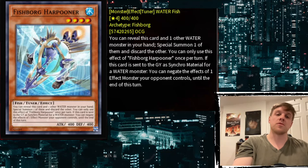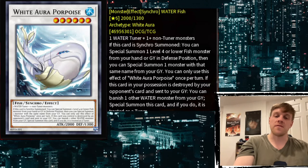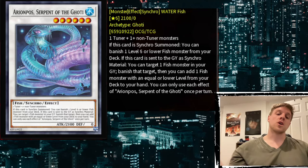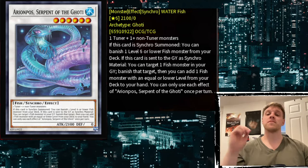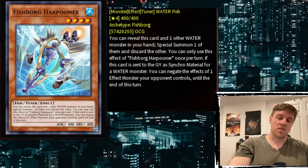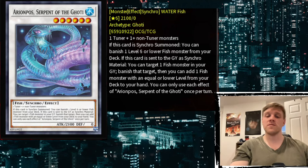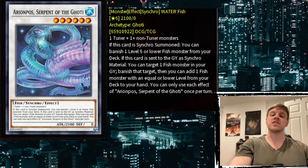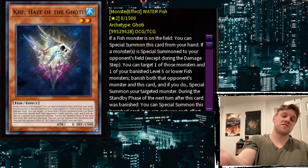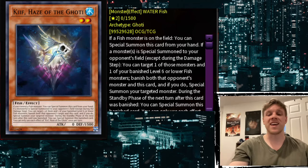Harpooner basically acts as another copy of Sunfish — if you only open Sardine with no Sunfish, the only other way to get into a Level 6 Synchro is through Harpooner. For Level 6 Synchros we have Porpoise, but that doesn't get much value. In Goatee, we could go into Arionpos as the Level 6 Synchro core, but it's expensive — Sardine is one card, then Harpooner plus a discard is two more, making it a three-card Arionpos when we're already unhappy about a two-card one.